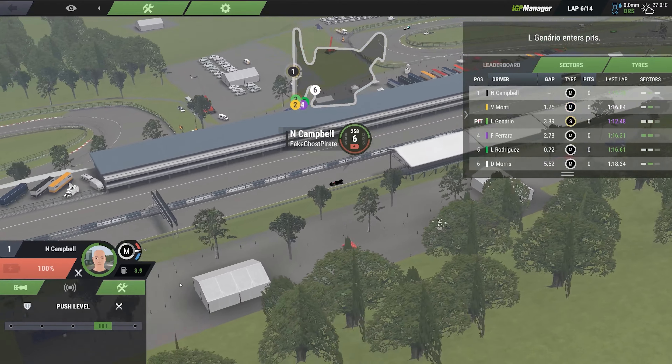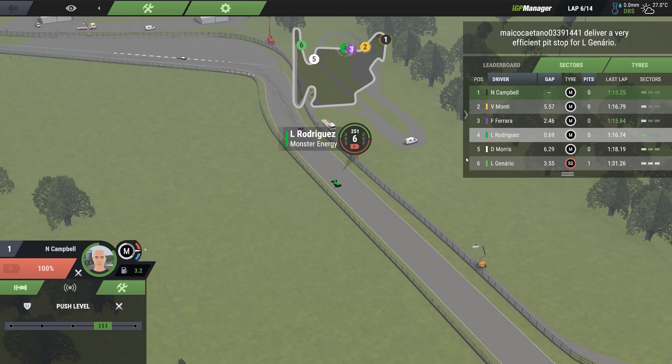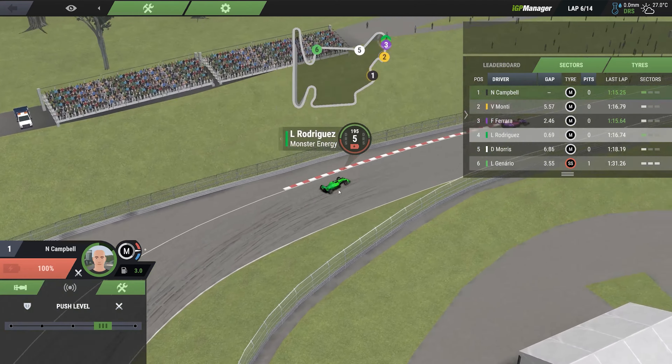Quick Races are a great place initially to learn how the gameplay of IGP Manager works, but even after you've learned the basics, they can be another great resource for practicing before a race. There are both public and private Quick Race lobbies, so if you just want to get together with a small group of friends, you can do that. Another great aspect is that the cars and drivers are all equalized in these races, so you end up with much closer racing even if your friends are higher or lower level than you.